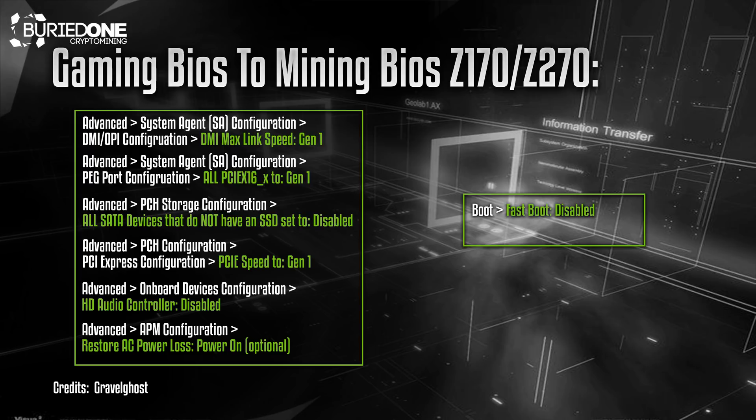Next up we also have to set the boot to Fast Boot disabled, because then it's really hard to get into the BIOS and sometimes it interferes with your GPUs. Also a really important one: set Above 4G Decoding to enabled.